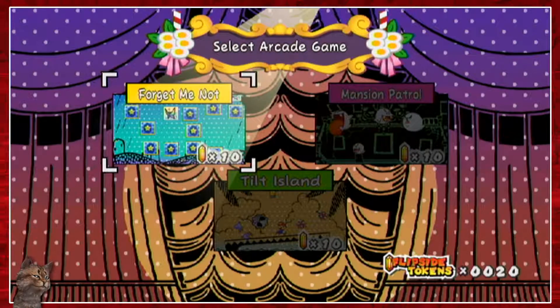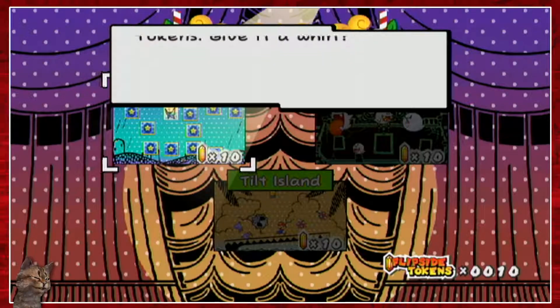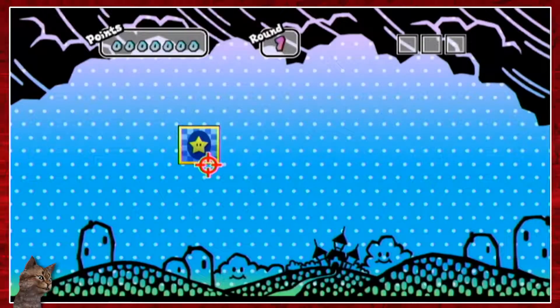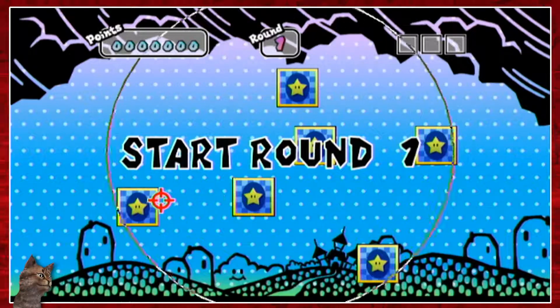I don't know how these go. I suppose I can start with the first one, Forget Me Not. This game takes 10 flip side tokens — sure. I also bought an extra 15 tokens or whatever. Point at the screen. Okay, this looks like a pointing game... this looks like a matching game. Start a round.